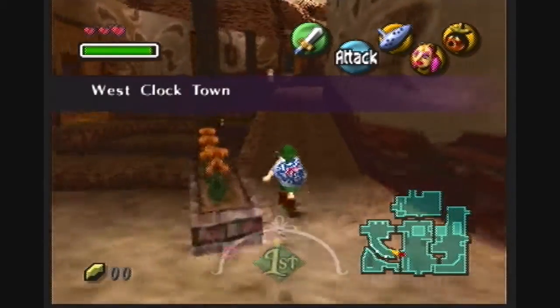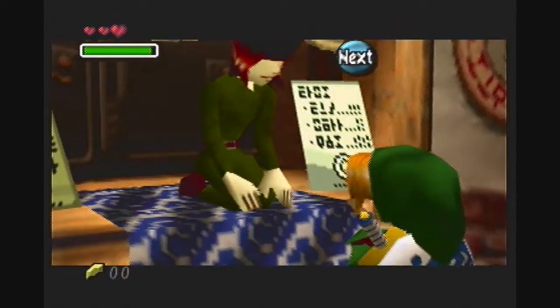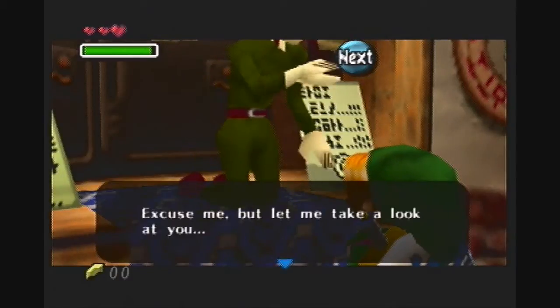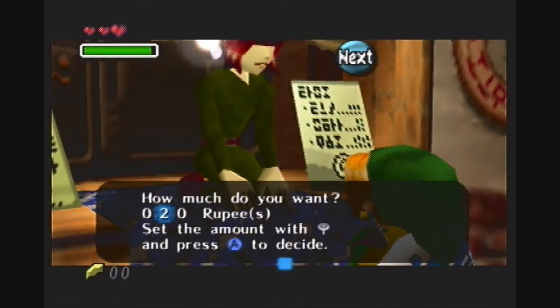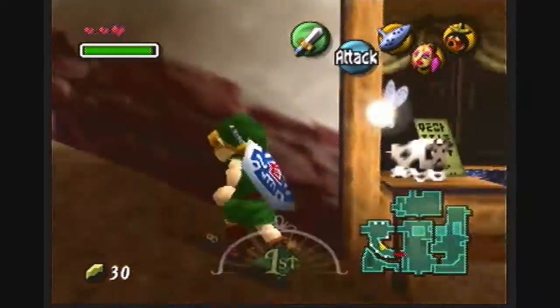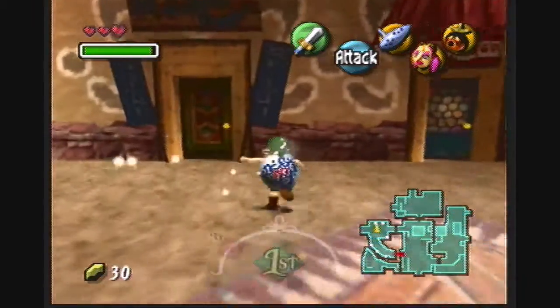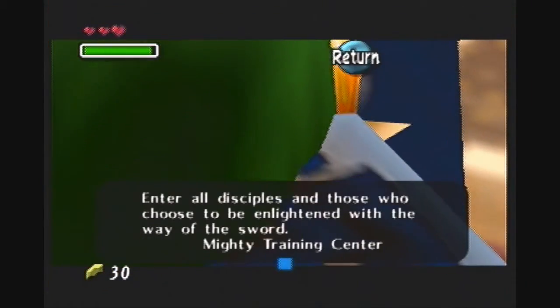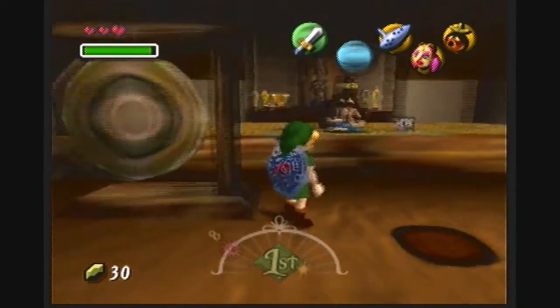I'll show you where he is in just a minute, but I think I'm gonna stop by the bank while I'm in the area. Might as well withdraw a couple of rupees. I have 30 rupees in the bank, so let's take out all of them. I'm going to use the rupees to purchase something — and there's the bomber! What's this? Okay, it looks like a training center for anybody who wants to learn how to use the sword. Here we go — it's the swordsman school, run by a guy with a lot of hair.